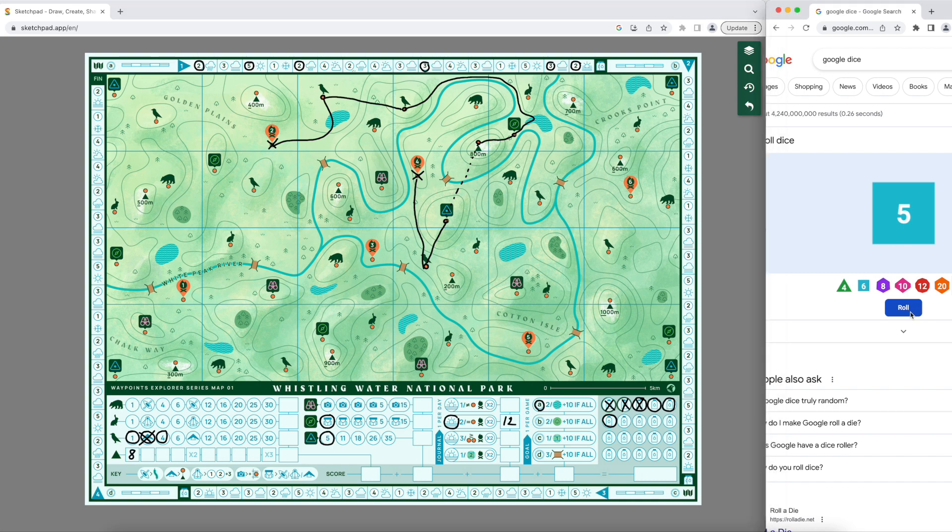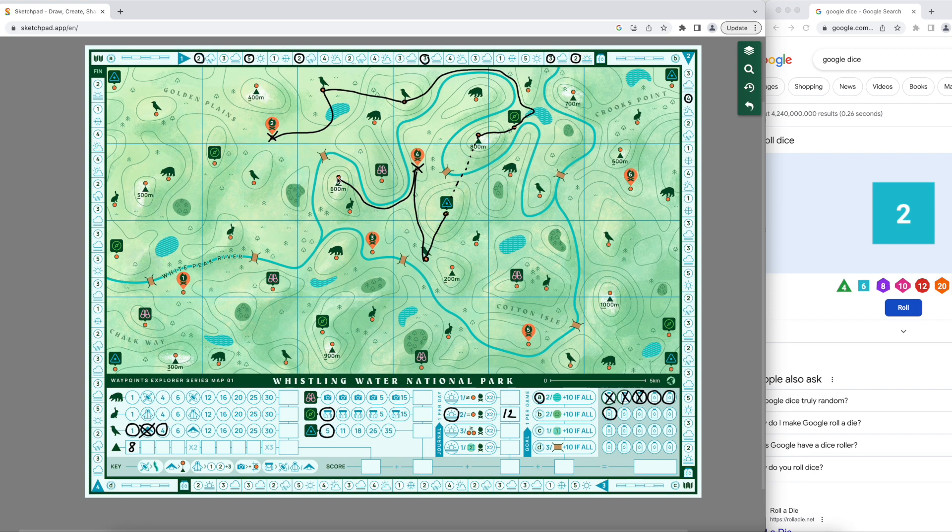Let's go on to the second day. We rolled a two, so some good walking weather with four points of movement. I'm going to come down one, two, three, four to this mountain here, which is six points. And I'm going to spend my gear to glide. Now I just need to think about where I'm gliding to. Let's use the glider and glide to this waypoint here, which is some more gear. I'll circle that. Pretty pleased with that. Let's go on to the next turn of the round.